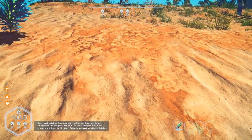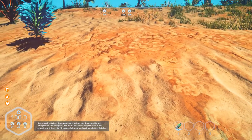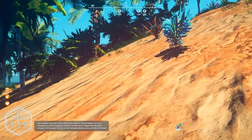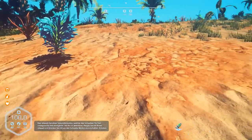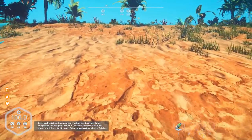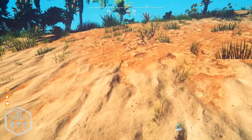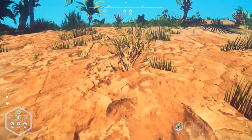Hello and welcome to part number 42 of Planet Nomads 0.8.5 update. There are now solar panels, a water pump, and they have balanced the game a little bit.